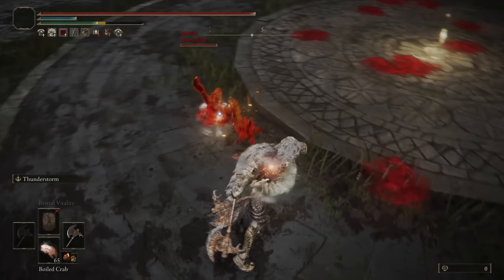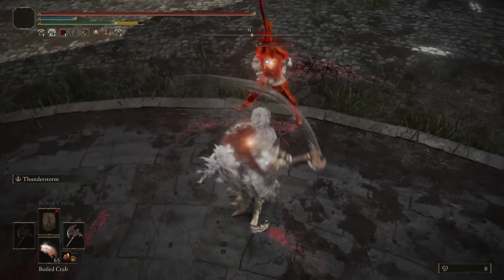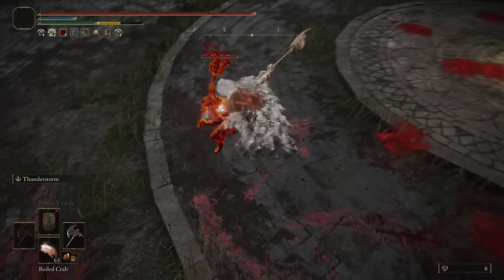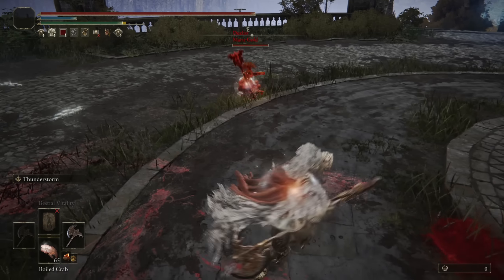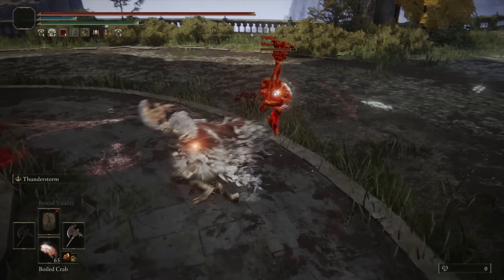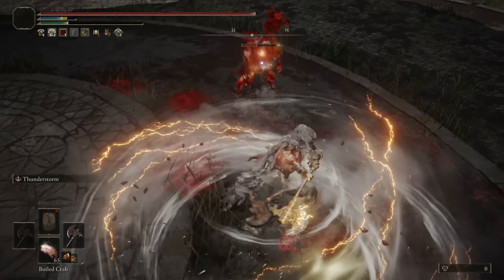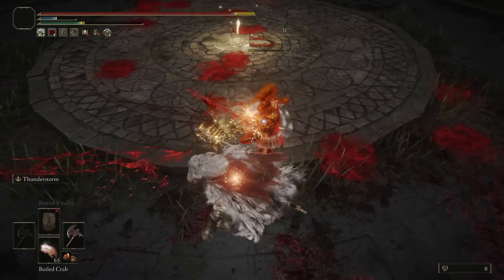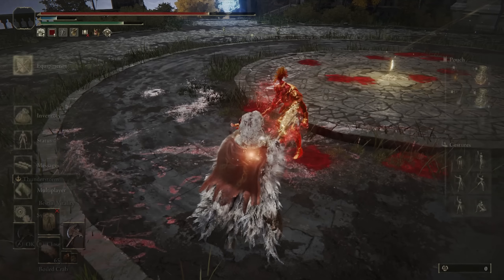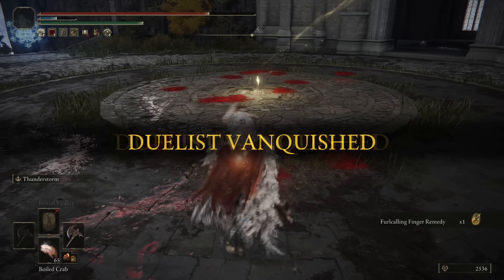Battle of 'can we even hit each other?' The entire damage output for this weapon comes from the Ash of War, for sure. Does enough poise damage that Marigold can't tank it — good to know. We actually spent quite a lot of time not hitting each other. Great first battle, though.